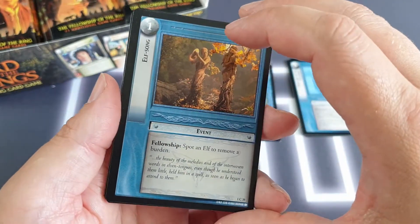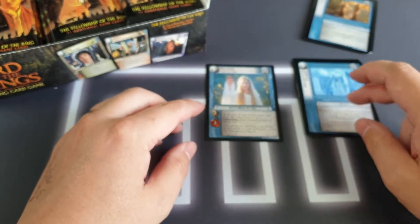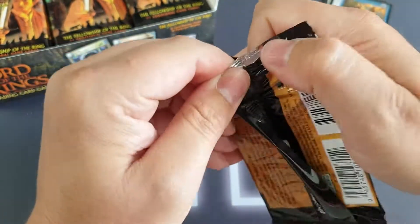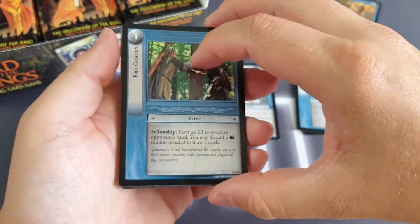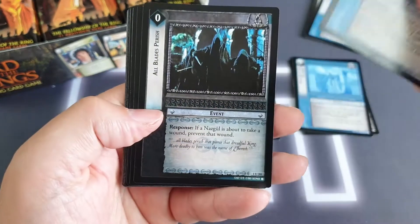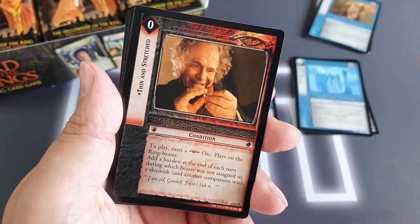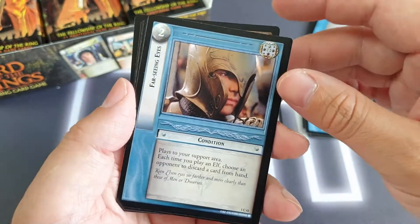If you want to pause any of them, you can. Where the foil comes in is random — it could be replacing one of the uncommons, the rare, or a common. It doesn't come in a certain slot in the pack like it does with Magic, and I quite like that. It's good that they put the uncommons and rare first as well. So we've got Foul Creation, All Blades Perish, another location Slopes of Amon Hen, and the rare is a condition, Thin and Stretched — that's for the dark side, as it were.